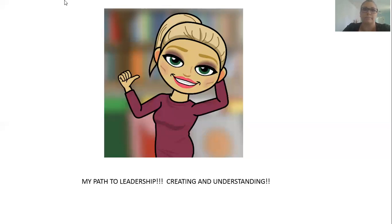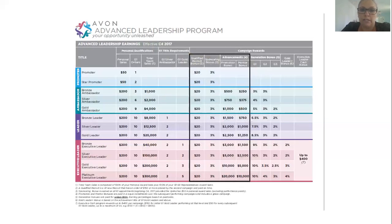We're going to look at the different levels of leadership. The first level is promoter — this is when you have successfully recruited a qualified new recruit, that's one person, who has placed an order of $150 in the first or second campaign. You'd get a $20 qualified recruiting bonus and also your 3% bonus as well.